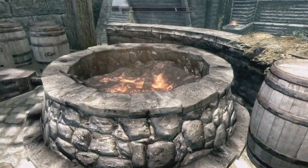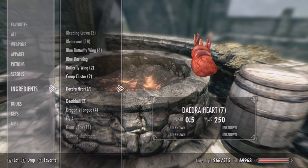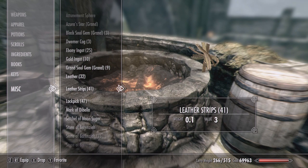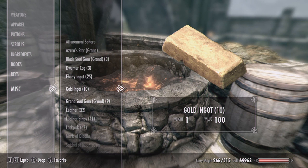Now we're going to go over what we need as far as materials go. Today we are going to be making Daedric armor, so I'm going to use a Daedric heart. You're going to need some ebony ingots and leather strips. On top of those things, you are going to need some grand soul gems — I have a total of 12, which should be plenty — and some gold ingots. Once I have 10, you probably will only need one or two.